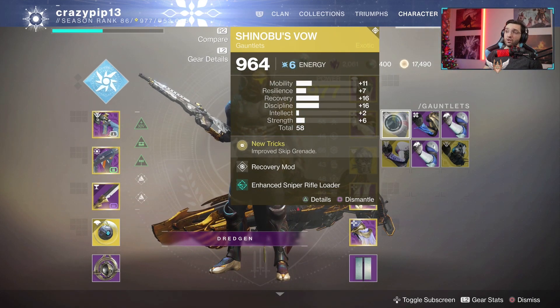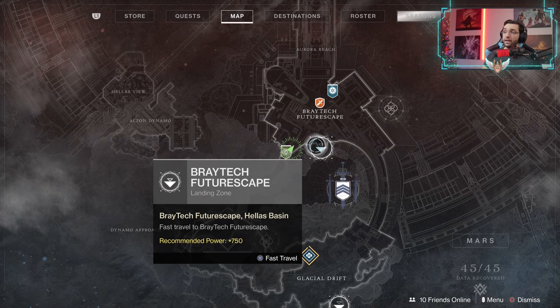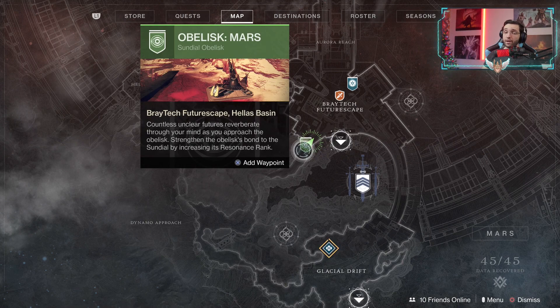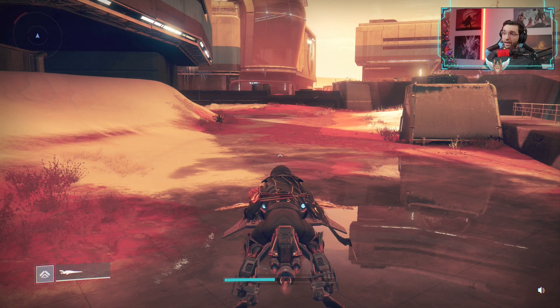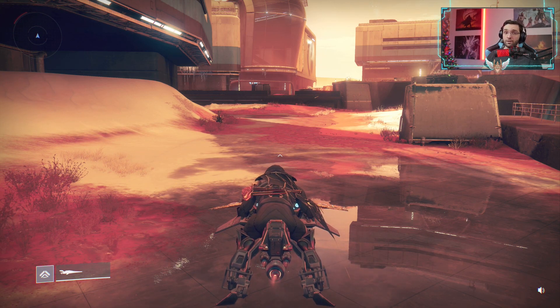So when you fly into Mars, go to the top location, go to the obelisk, pick up the bounties — as many as you can — and then just go into this lost sector as you're about to see in this video right here.